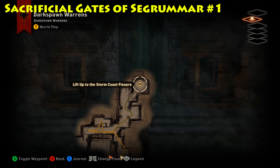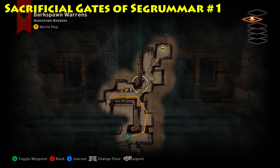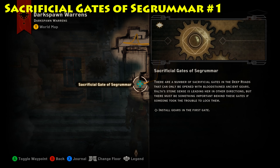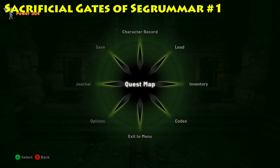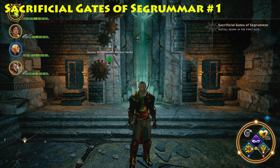Alright, let's track down gate number one. Gate number one is going to be found on the second level of the Deep Roads. You can see we're on the second level right now. Come down the elevator, make your way down this hallway until you get to the point where you see us at on the map right now, and you will find the first gate right behind me. This is the first gate in a series of all the gates that you need to find down here in the Deep Roads.